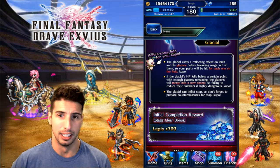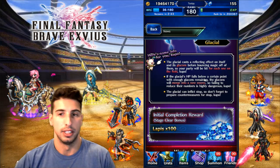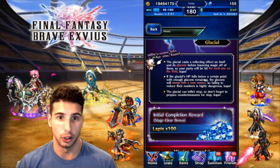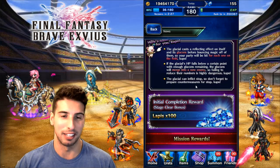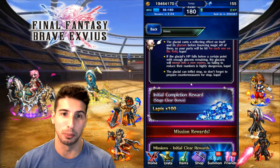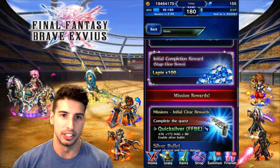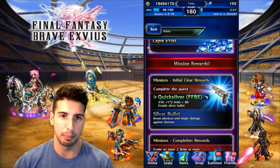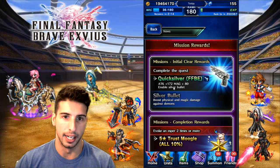If the Glacial's HP falls below a certain point with enough Glacons remaining, the Glacons will merge into a new enemy — so failing to reduce their number is highly dangerous. Make sure you kill the little Glacons around it, or else they're going to fuse together and basically create a stronger enemy. Also, the Glacial can afflict stop, so make sure you bring some stop resistance. Initial completion reward: we get a hundred lapis. Complete the quest and we get the Quicksilver — it's a gun.